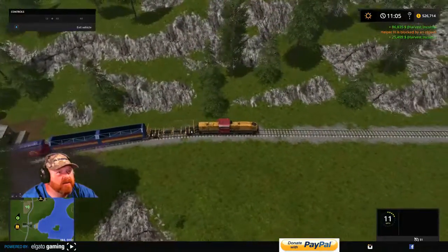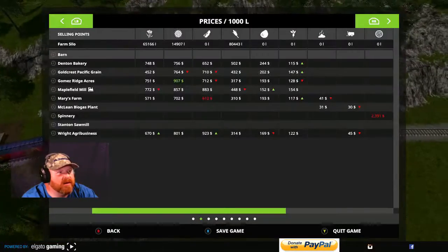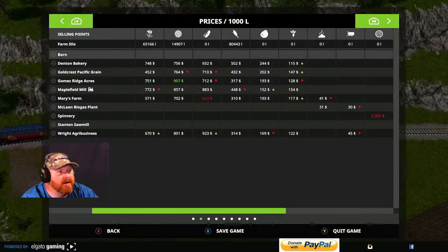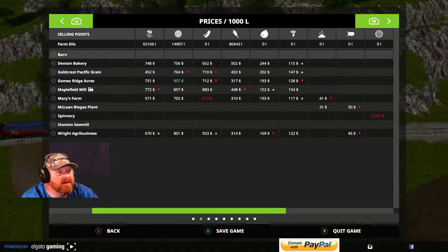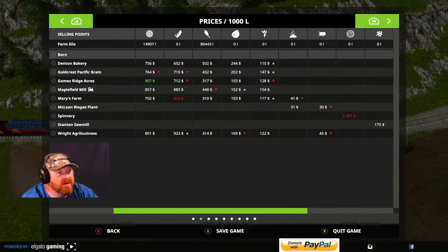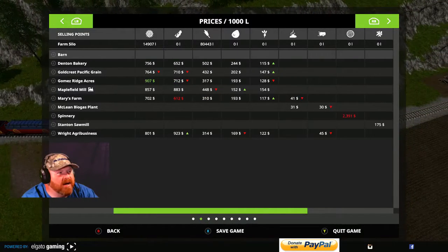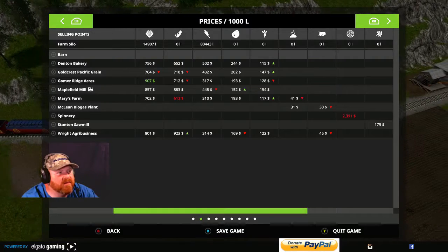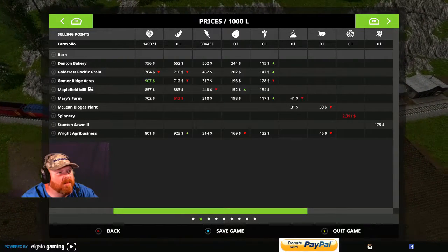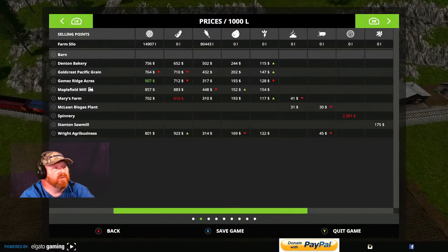We'll easily make $500,000! $86,835 and our last little bit — a whopping $25,499 folks. Check that out! What's the price down to now? Mary's Farm is 612. They probably did that on the first one. Agro Business will be the next one.